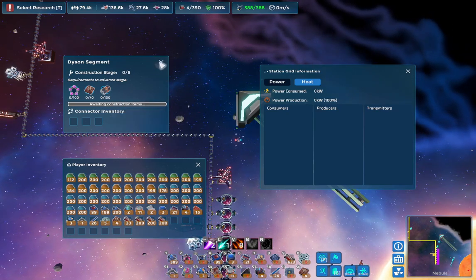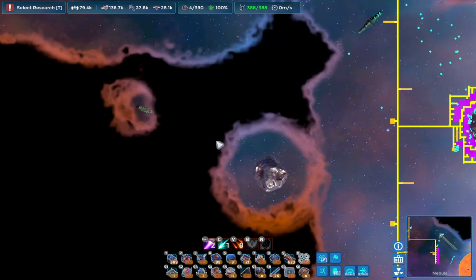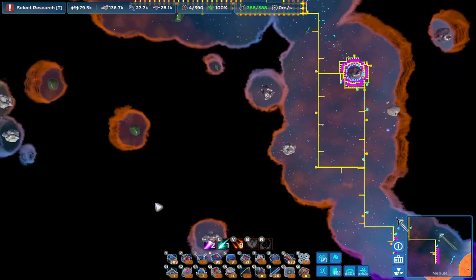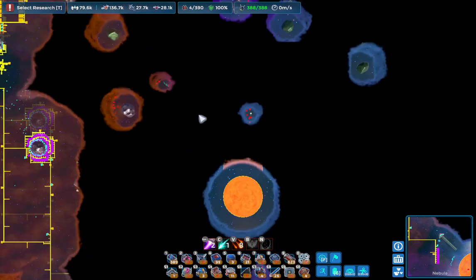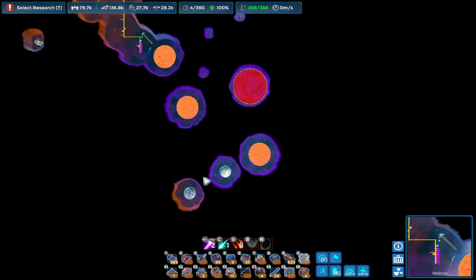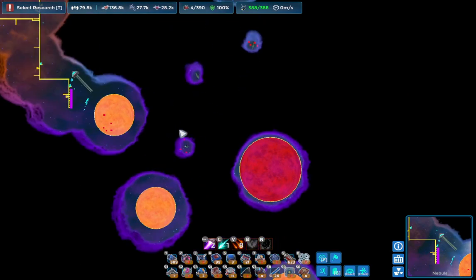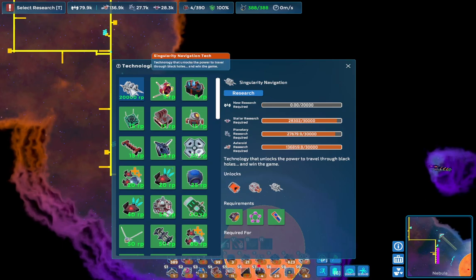I believe we have a few different resources relatively close, so we could produce off these three here — those are three different types of resources. Otherwise we kind of have to try to go through here and see if we can find any more asteroids. We do have a couple of planets down here and it seems like almost all of our stars are bunched up down here. So that'll be kind of our next few projects — basically trying to get the Dyson sphere up, and then capping out the last bit of our research should be the singularity navigation.